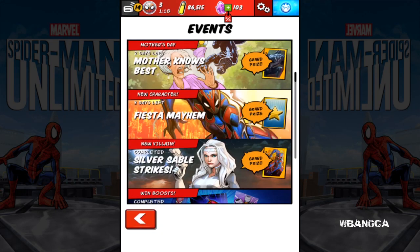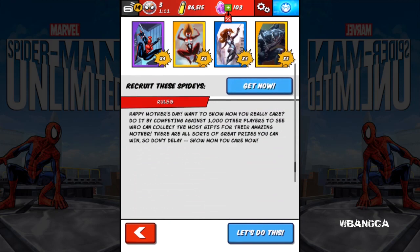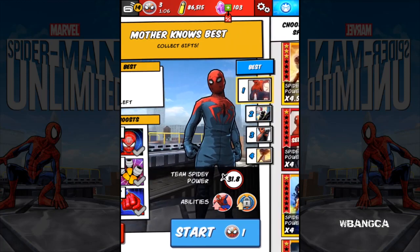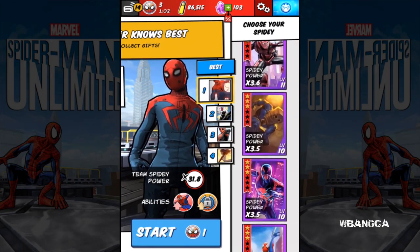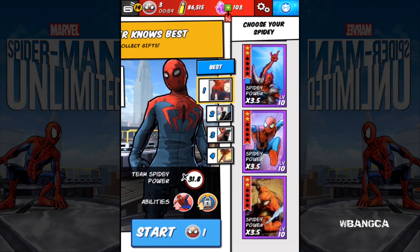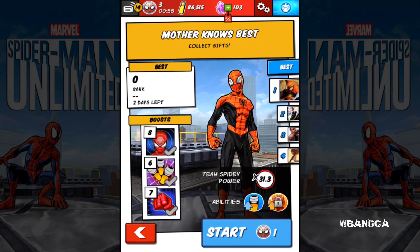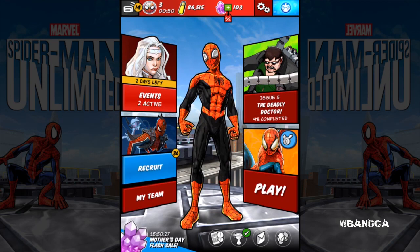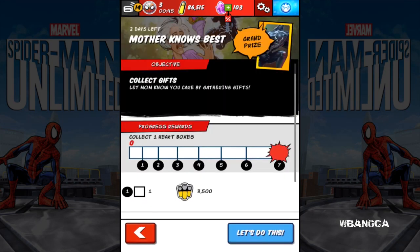We're going to go into a run — just a quick run. I want to see this character in action. I'm going to choose this Classic Superior Spider-Man. You'll notice the glow — it's really orangey, it's not red. Yeah, it's orangey.